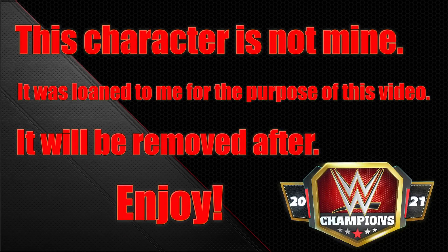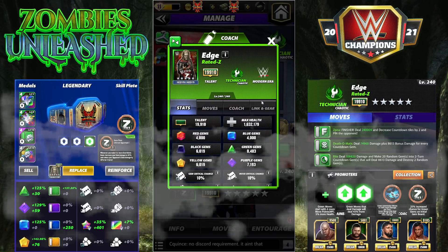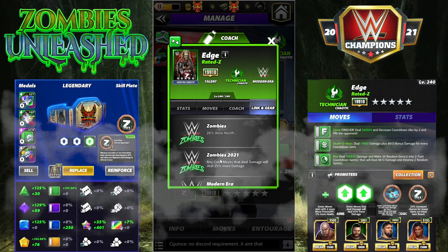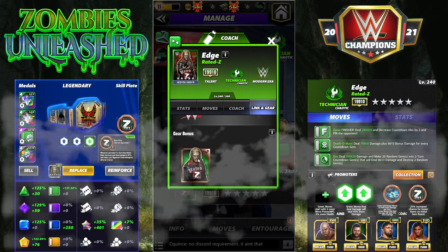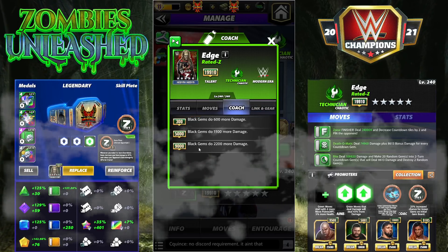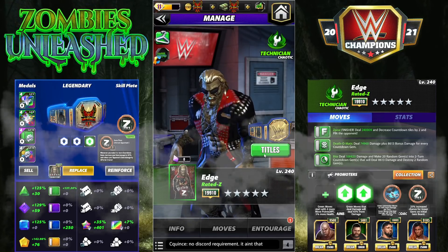Hey everyone, Merix here bringing you another video. This one is going to be on Edge, rated Z. Edge is the newest zombie - he's a modern era technician. He has several links, multiple zombie ones: 20 more health, 25 more move damage, 5 more gem damage. He has one gear, the Rated Z gear. He is a coach all the way at 9k black gems, doing 2200 more damage - that would be amazing on someone like Alpha.